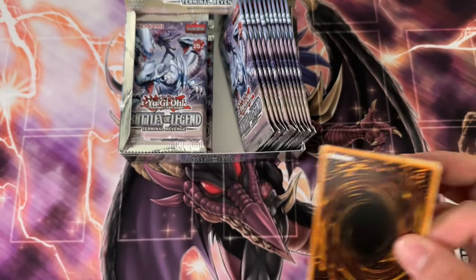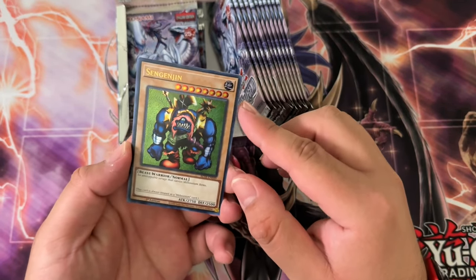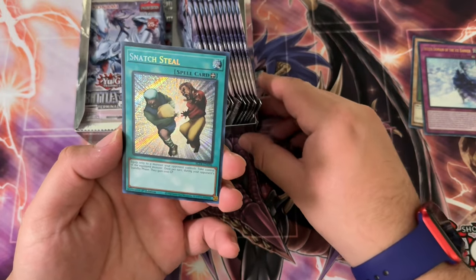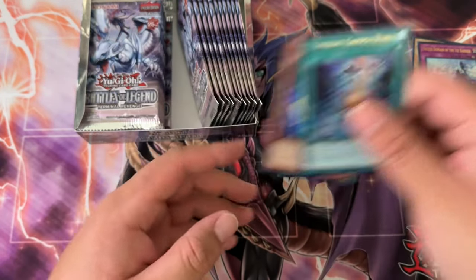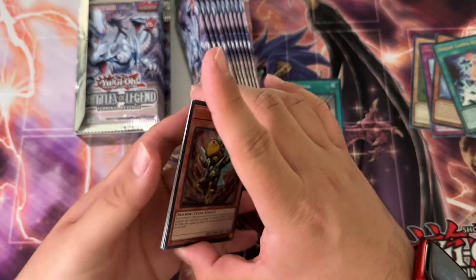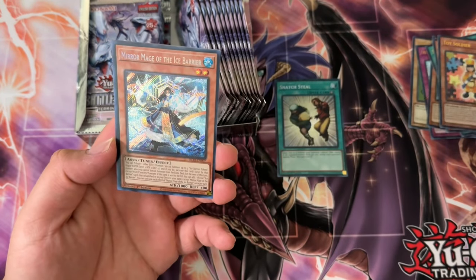So many short prints in this set — it's actually not even funny how many short prints Konami squeezed in. We got Sengen Jin, Frozen Domain of the Ice Barriers, and Snatch Steal — that's actually kind of shorted too, at least from my experience, because that's the first time I've pulled it and I've opened quite a few blisters and a box.